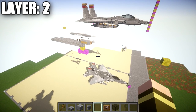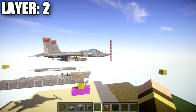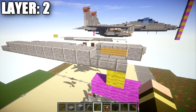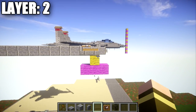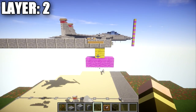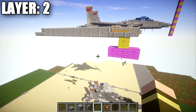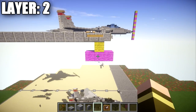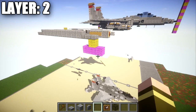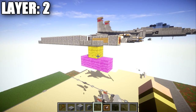If you want to build this thing landed, we're going to build it as if it were in the air to begin with, adding landing gear at the end of the tutorial. If you want it landed, make sure this layer is one block above the ground. You can see the purple representing the ground level and the yellow block representing the air space in between layer two and the ground. The F-15 sits pretty low to the ground, especially when you have the drop tanks applied — so that is intended.